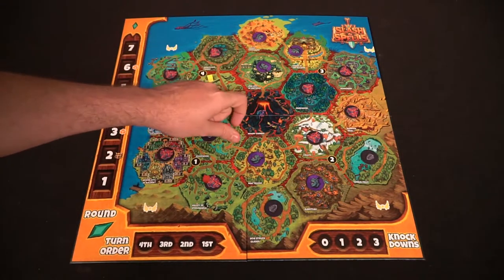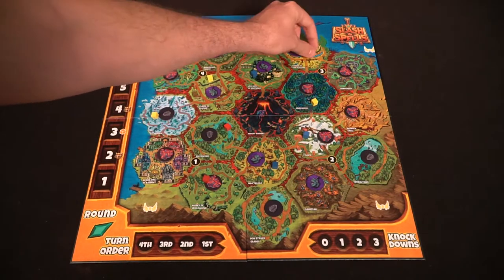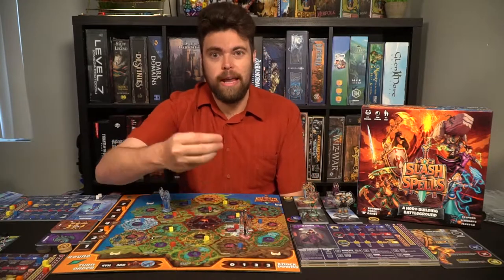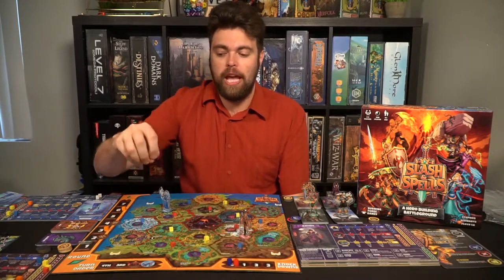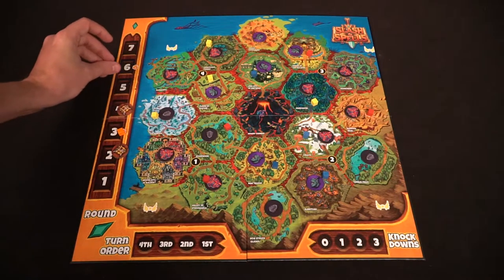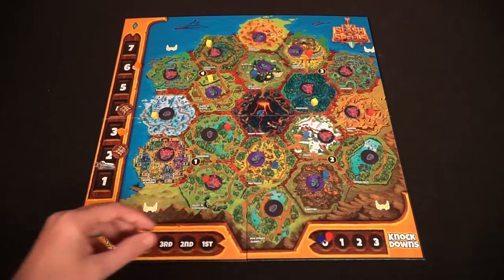In a two-player game, you'll ignore all the pointed areas on the board edges. In a three or four player game, you'll place out all of the cubes. Each player is going to have a knockdown marker — place that on zero to start. You're going to deal out a random number from the bag as well: one, two, three, or four. In a two-player game you'll have one and two; in a three-player game, one, two, and three.